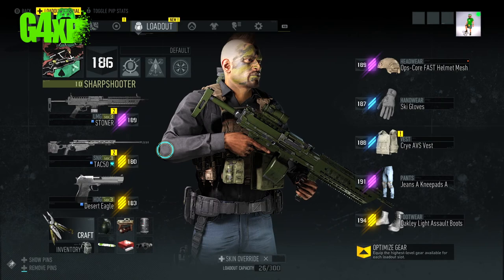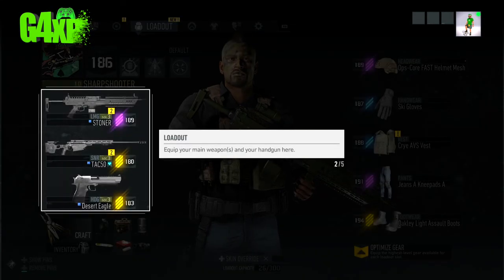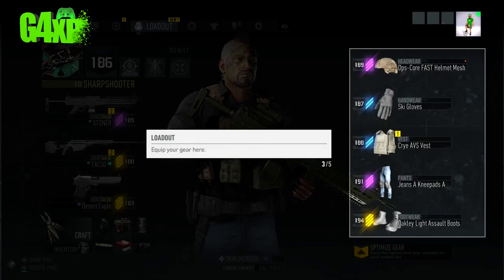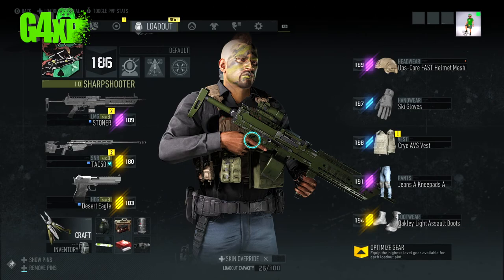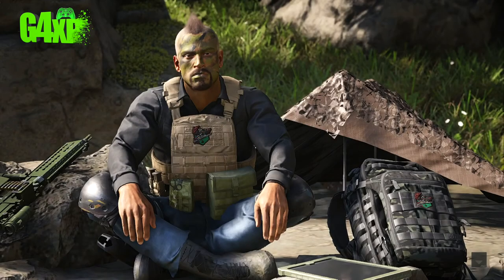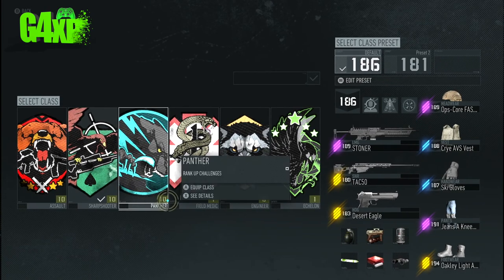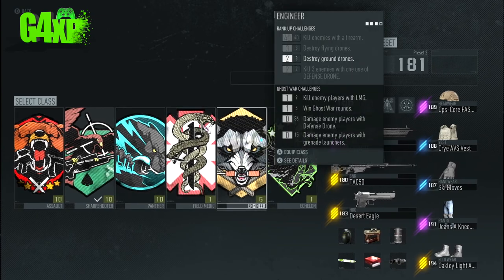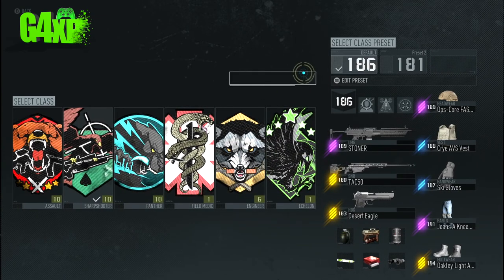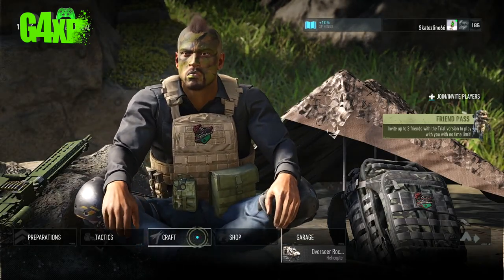You can get into all your menus from within the bivouac — that might not be obvious. It's probably giving me the tutorial because I changed class, but you can change your class here on the fly.